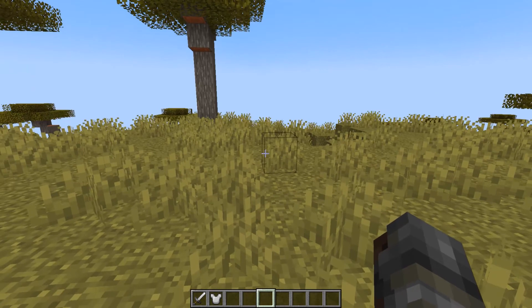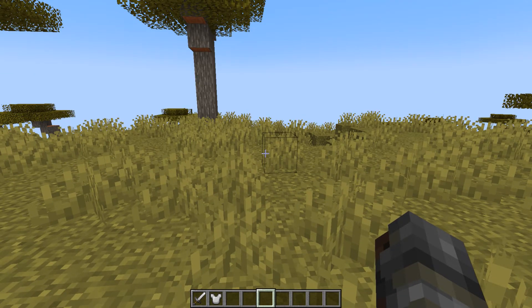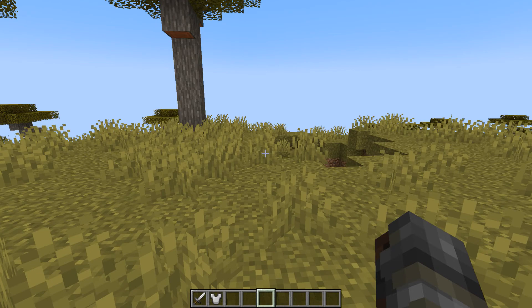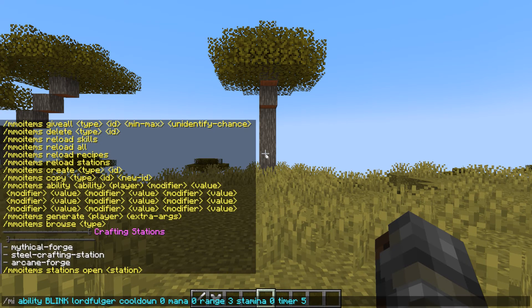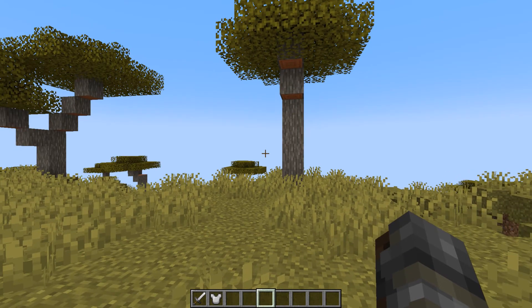Why is the timer not working? Let's set the timer to five seconds and try again. Oh — the cooldown. Let's set the cooldown to 45 seconds. They must wait 45 seconds. Okay, my bad.